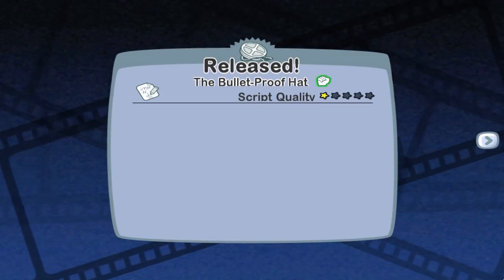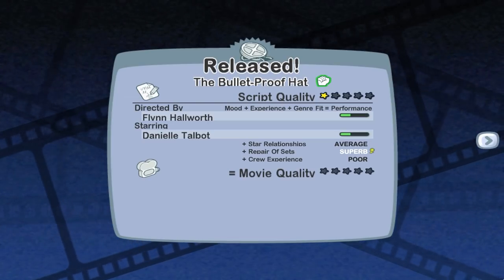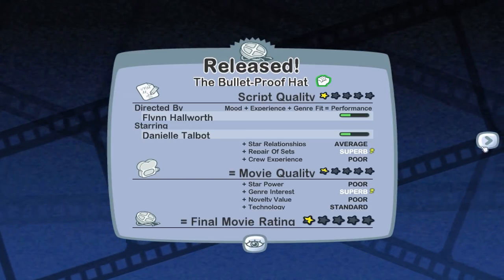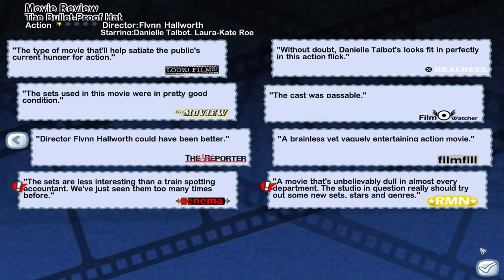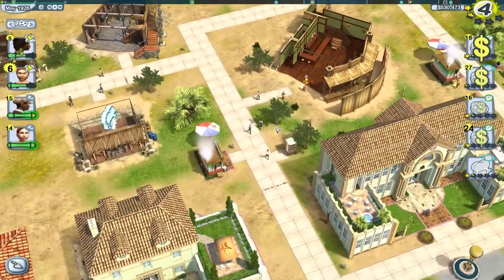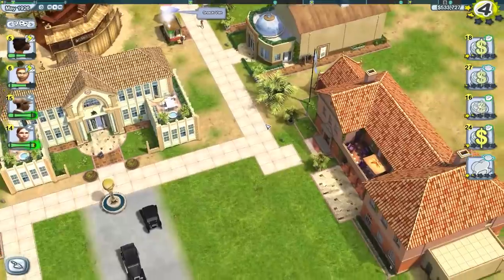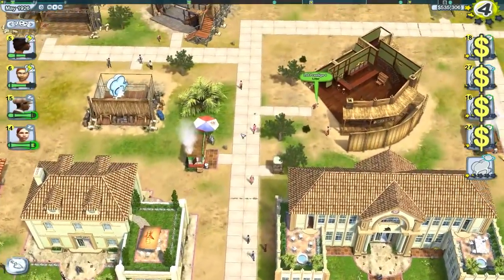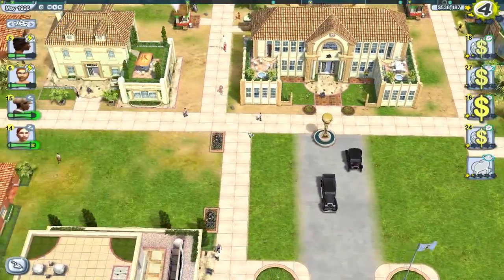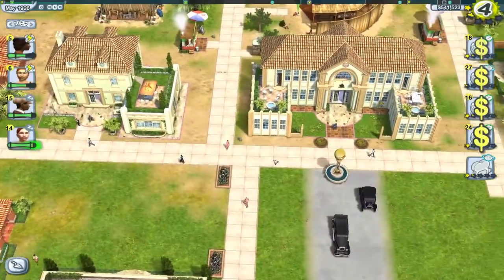Let's release 'Bulletproof Hat' — script quality is one out of five stars, with Flynn Hallworth and Danielle. Movie quality is three-fifths of a star, overall film quality is four-fifths of a star, eight-month shoot, fourteen grand. That's actually a fairly decent look at the game — that's pretty much the moment-to-moment. There are more things to manage and check out, and a lot of nuance to running the studio, but I did come back into this thinking quite fondly of it and yeah, still very playable, very fun, very creative.